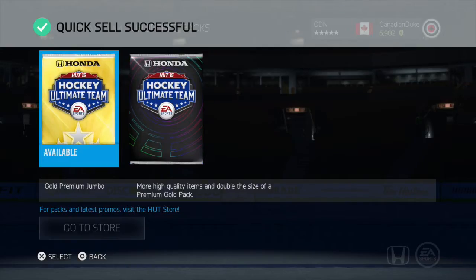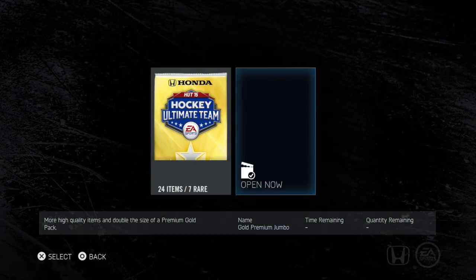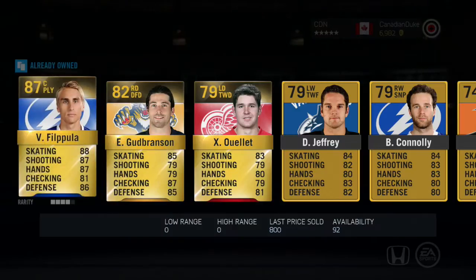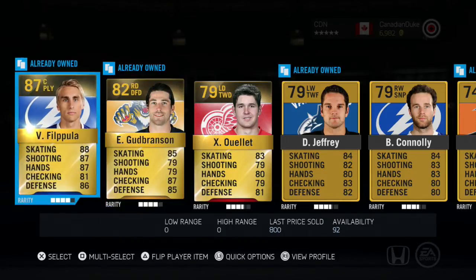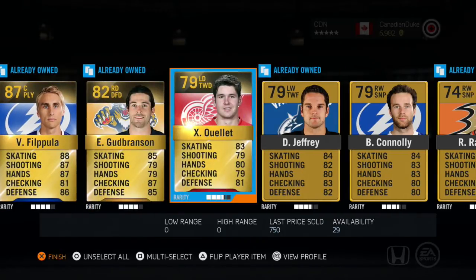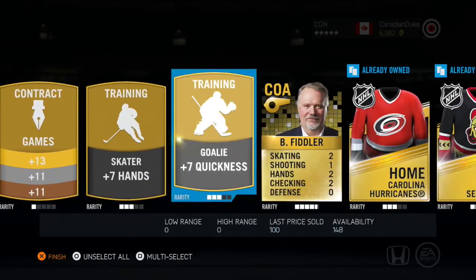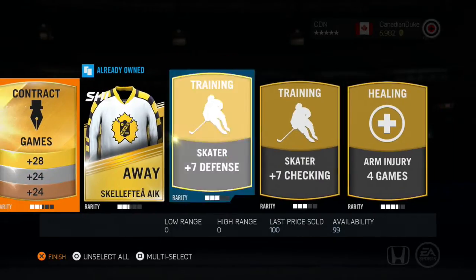Alright, 17K pack. We might do an 8K pack before we do this if we quick sell them out. We need something warm — this is warming us up for the big packs, so give us something good. It's not looking like it. So we get Filippula, Ouellette, Connelly. Not looking so hot right now. But they always keep the good stuff at the back, right? No, they don't.